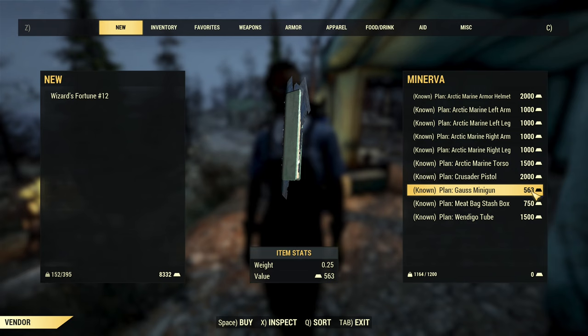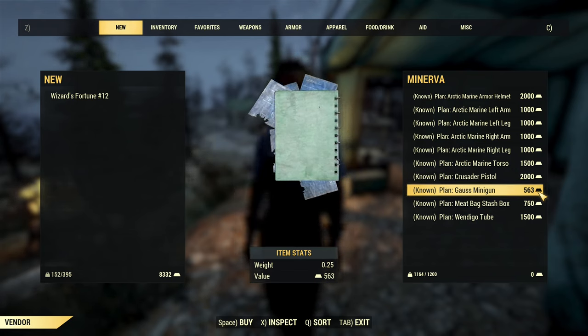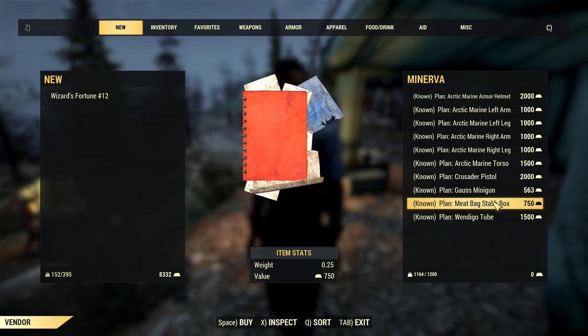After that you can buy the Gauss minigun plan — 563 gold bullion, so cheap, and you don't need reputation with raiders to buy it.